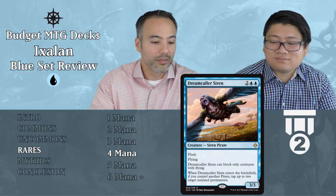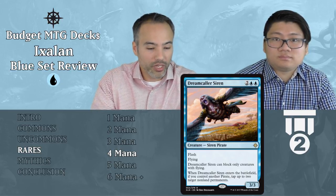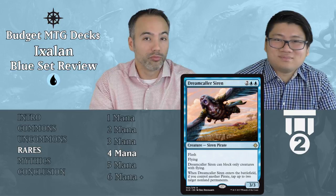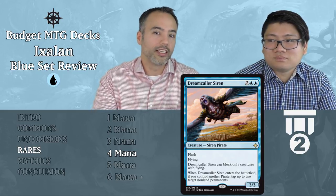Dreamcaller Siren — two and two blue, a 3/3 Siren Pirate with Flash and Flying. This can only block creatures with flying, which is a downside. But when it enters the battlefield, if you control another pirate, tap up to two target non-land permanents. Tier 2 — we don't have to block with our 3/3 flyer because it will do a lot of damage. If your opponent has a flyer you think will attack, and it has three toughness or less, you can flash this in and block and kill their flyer. A 3/3 flyer with flash is nothing to sniff at, plus the small upside of tapping two non-land permanents.